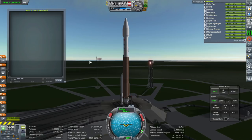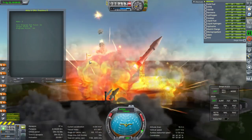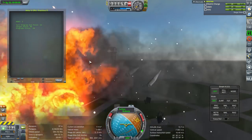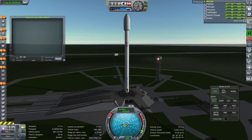There's the Atlas V from KK Launcher's pack. This had a configuration problem — you can see in the resource panel liquid fuel and oxidizer. The engines were running on liquid fuel and oxidizer and didn't have enough thrust. I have fixed this problem, but obviously it wasn't a directly importable craft file.